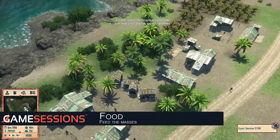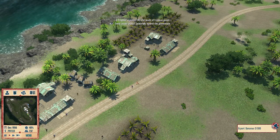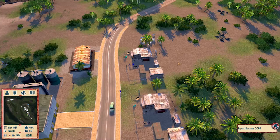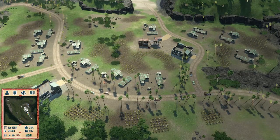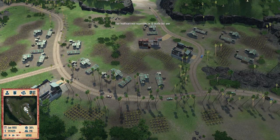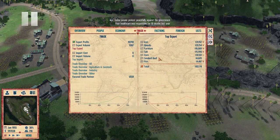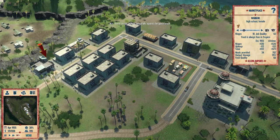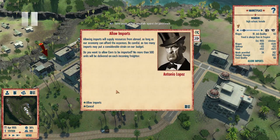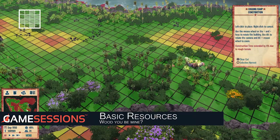One of the first things to do when you arrive on an island is ensure the populace is well fed. This can be achieved by building farms, fishermen's wharves and ranches. It's useful to note that any surplus food you produce can be exported to help fill your treasury, so don't be afraid to place a few more farms than you need. If you do find yourself short of food, you can always import corn at your marketplaces for a small fee.